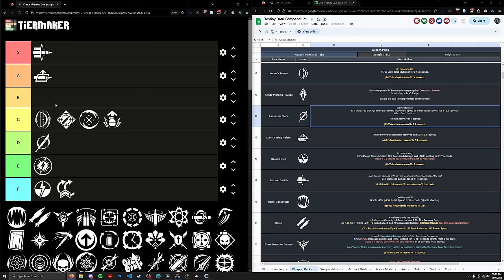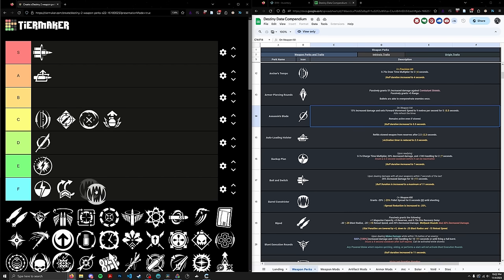Next up we have Barrel Constrictor. It's a PvP perk — not a very good one. I've talked to some of my PvP friends and they don't think it's very good either. First of all, it requires you to actually get a kill first, it's not a passive perk. If it was completely passive, it might even be decent in PvE for a 1-2-1 shotgun. But the fact that you need a kill with the shotgun first makes this perk absolutely horrendous in PvE. It's going at the bottom of F tier, ranked 157, above Air Assault and below Backup Plan.